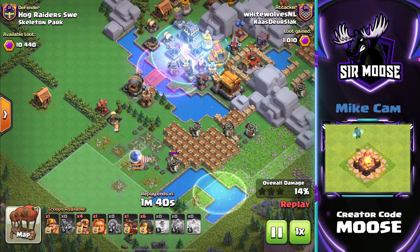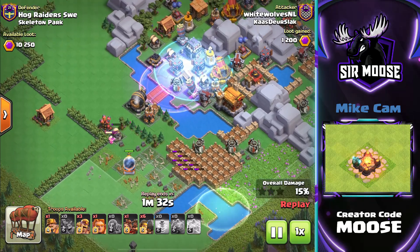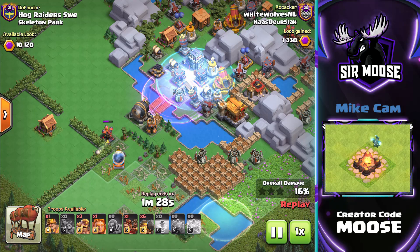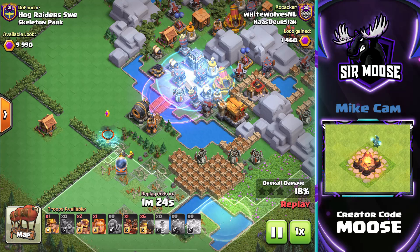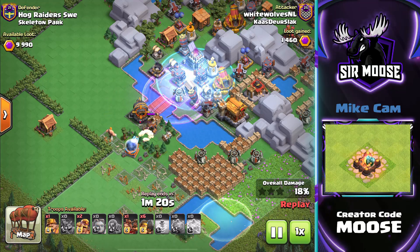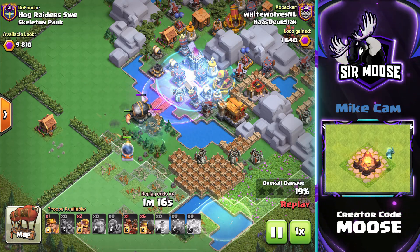If we're going to learn anything today about Mega Sparky, it's protect Mega Sparky. Keep those defenses away from it — use other troops as distractions: barbarians, super giants, anything like that. Frost spell over on the main area where the defenses are. Mega Sparky just slowly moving its way over. In real life, I wouldn't use Mega Sparky as a car. It just looks like it doesn't move very fast — it'll take you forever to get to work.